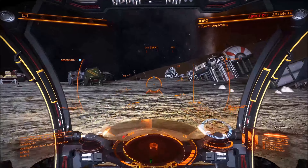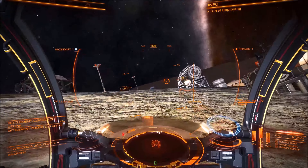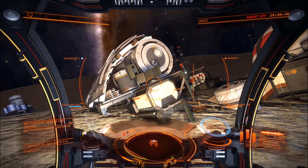There are also some comms links in this place that give you part of the story of what happened here. What you need to do is find them - like this one here - and once you get close enough you can actually scan it with your SRV. This will give you a part of the story.